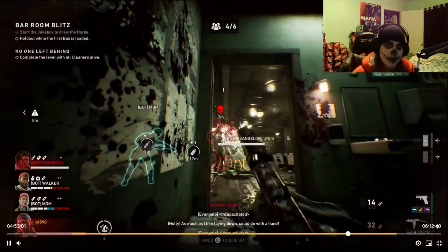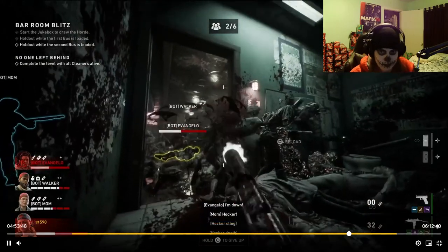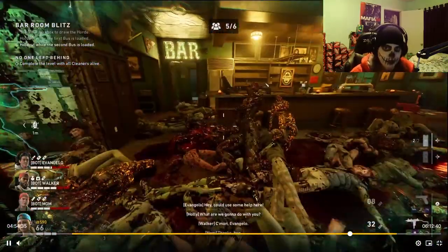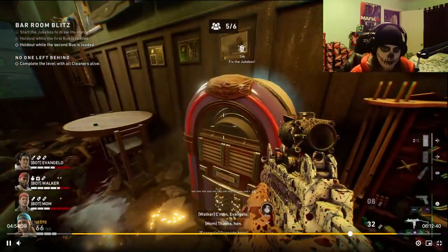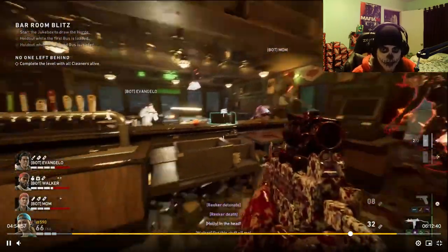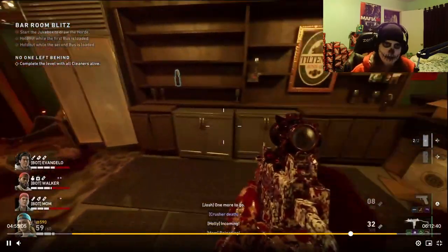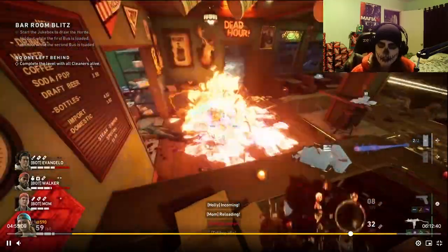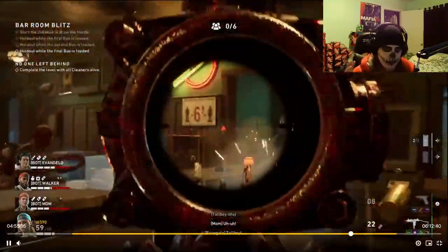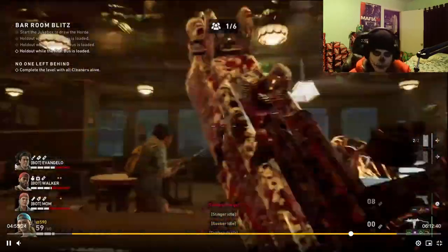I did go down in this mission, and Evangelo went down as well. The bots took quite a while to get to us. By the time Walker grabbed me, the jukebox had broken down, giving a bit of a lull period — you're able to breathe, people get healed, and the resses get done. At this point I thought we were just about finished, but we still had a whole other busload of people to get ready. I started using molotovs — you can choke off entry points with them. Once you've run out of jerry cans, keep those molotovs going to keep common infected out and put extra damage on special infected before they can even get close to the jukebox.